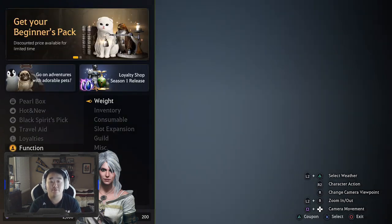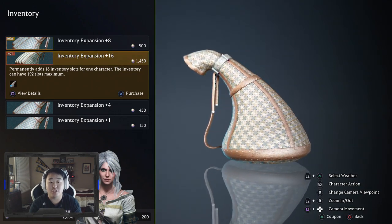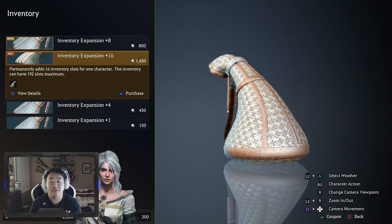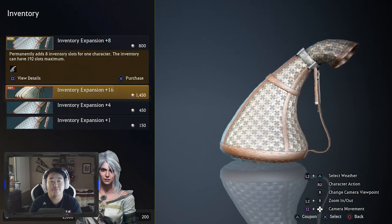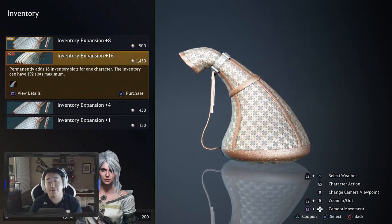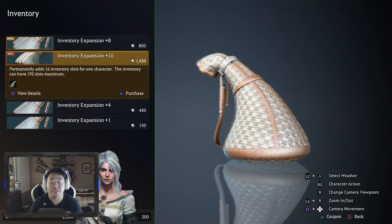Make sure you do that on your main character if you're going to do it. Inventory expansion is the same way - really helpful, but it expands for just one character. It comes out to about $28.50. If you're willing to spend a bunch of money, I suggest doing this on your AFK fishing account too. The 16 inventory slot expansion is the one you want to pick up first - it's the best bang for your buck.